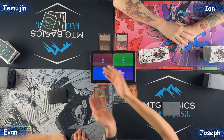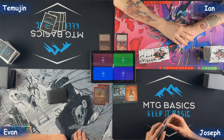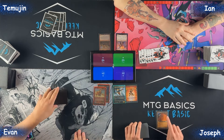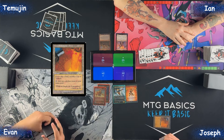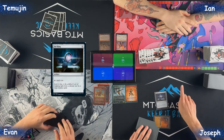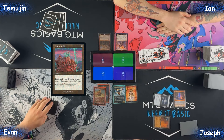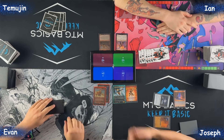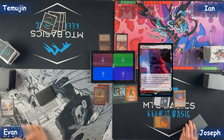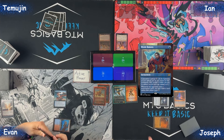Does anybody have pregames? No pregames. Good luck, you're off — your turn. I'll play the City of Traitors, tap floating one for a mana, pass priority. It's still floating one, I'm going to cast a Defense Grid. I'll play Arid Mesa and fetch — I'll get a Volcanic Island and tap for one and play Mystic Remora. Oh, that's a magic card.